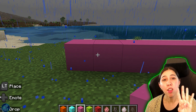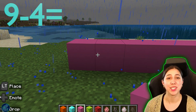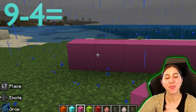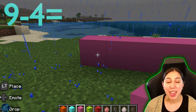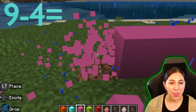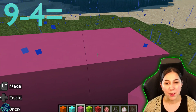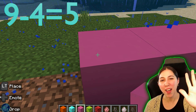We have nine blocks and I want to take away four. When we have our subtraction sign, that means we're taking it away. With our subtraction sign, you're taking it away. Addition means you're adding them together — you want more. With our subtraction sign, that means you're taking it away. So we know that we're taking away four. Let's go in and take away four. We have one, two, three, and four. So we just took away four blocks. Let's see what's left. That equal sign means what is left. Now we have one, two, three, four, and five. We have five blocks left.